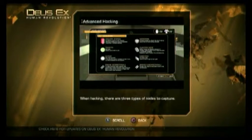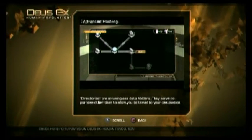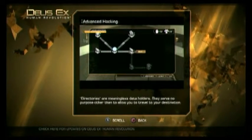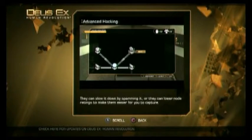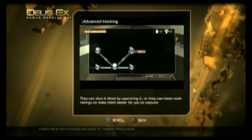When hacking, there are three types of nodes to capture. Directories are meaningless data holders. They serve no purpose other than to allow you to travel to your destination. APIs are system functions that can be used against the network. They can slow it down by spamming it, or they can lower node ratings to make them easier for you to capture.